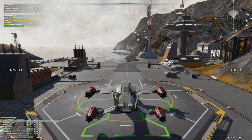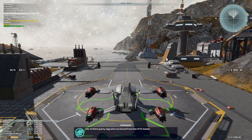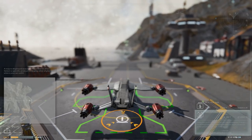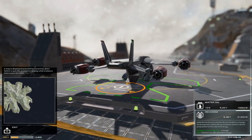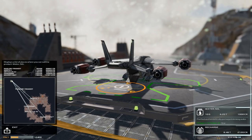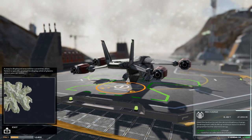Now that the landing pad indicator is green, we bring up the commodity screen and we're going to buy our 6.2 tons of water for 1,000 credits. We can see this get loaded into the back of our ship right now.